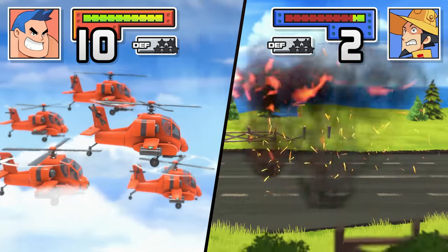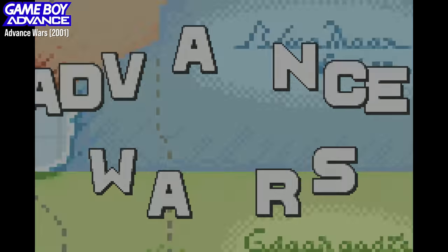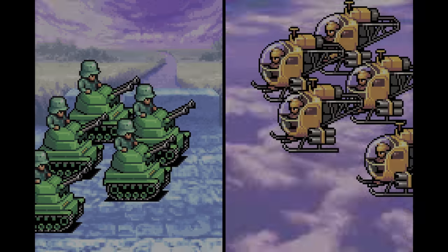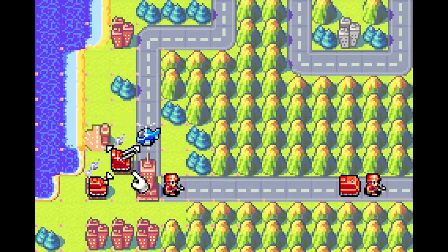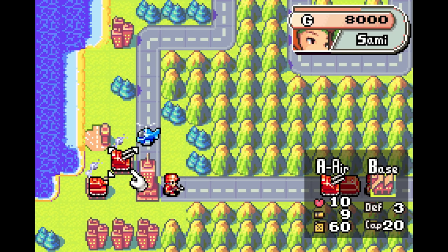Let's track back for just a second. Created by developer Intelligent Systems, Advance Wars released in 2001 to become one of the definitive games for Nintendo's Game Boy Advance. It was, simply put, a perfect use of the hardware. Every button served a function, and every pixel on its screen crammed in this gorgeous 2D sprite work.